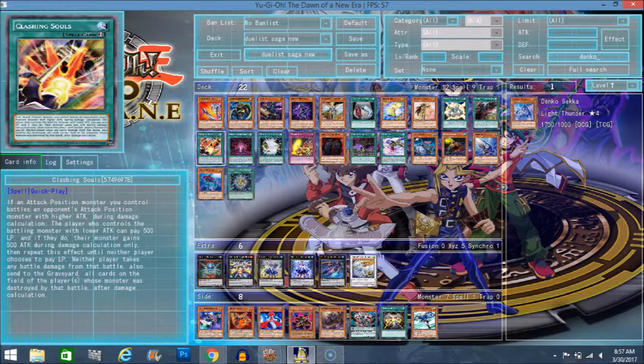So let's say I have a 1600 monster and you have an 1800 monster. I attack you, I pay 500, my monster becomes 2100. After that, you have the chance to pay another 500 of your life points and your monster becomes 2300. But as I now control the lower attack monster, I can pay 500 again and my monster becomes 2600. So we just keep going back and forth - you can't pay more than 500 life points at once, so it has to be alternating. When both players say they don't want to pay life points anymore, that's when the battle commences.